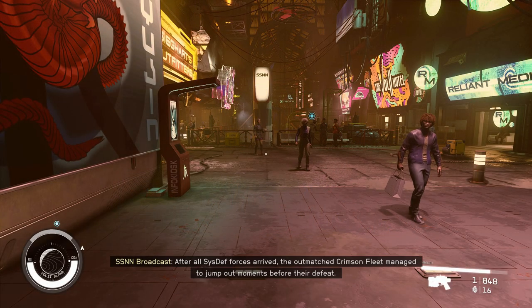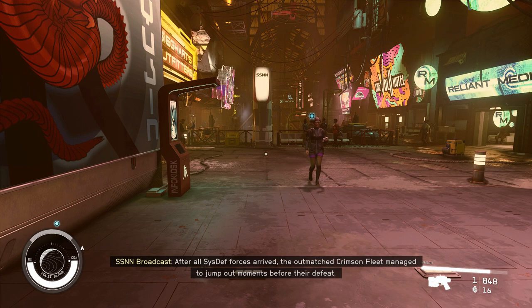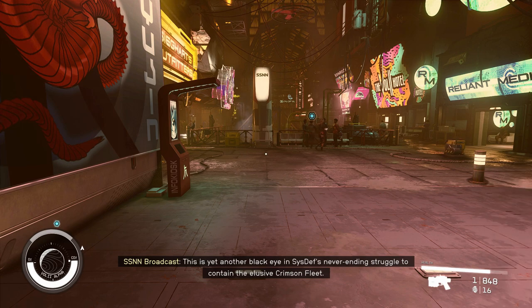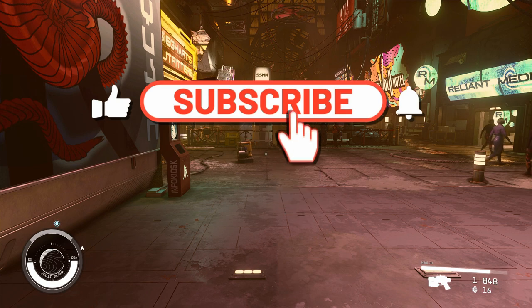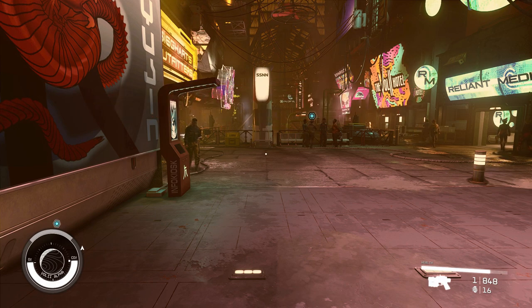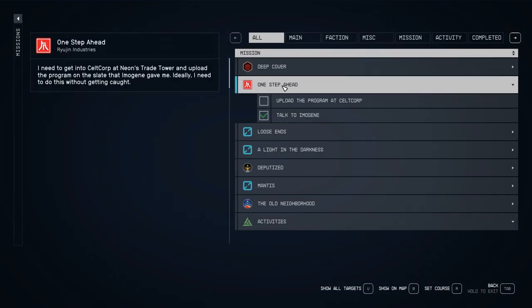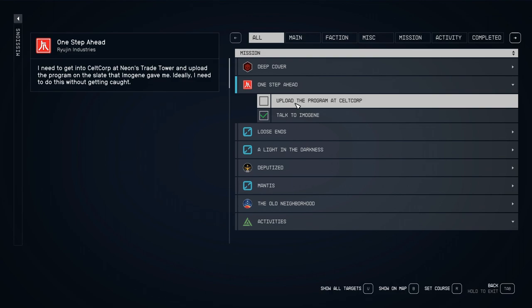Hello all you starfighters out there, Commander Kingfish here and I am back in Starfield. In the last episode we finished the UC faction mission line and got a very nice apartment out of it. Until I can get my outpost abilities up I'm not going to do too much with that — that'll be a much later episode when I actually decorate the apartment. So we are now back on the Ryujin mission line. We talked to Imogen and now we need to upload the program at Cellcorp, then I suspect we need to go back to her after we get that done.